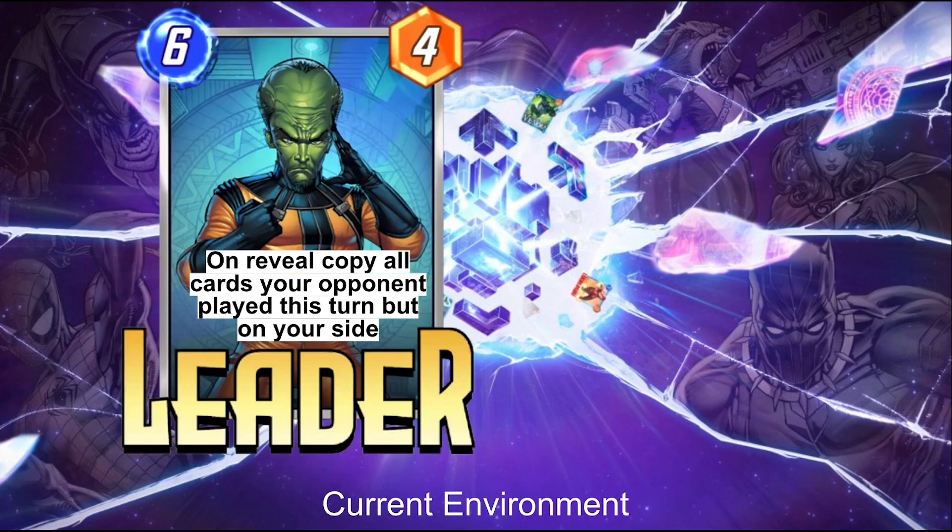So what does Leader do? Leader is a 6-cost card that currently has 4 power. On reveal, it copies all the cards your opponent played this turn, but on your side. Barring synergy barriers, this means in theory you match your opponent's turn with a net positive of Leader's power. It's also important to realize that Leader causes the copies to trigger their on-reveal abilities.